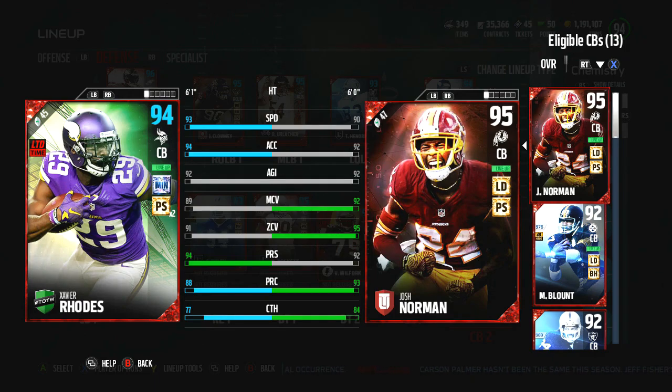With the combination of Rhodes and Josh Norman, I'm hoping to be more consistent defending the pass - because I struggle stopping people's offenses a lot. This is why you spend coins on Josh Norman and Xavier Rhodes, so you can match up better against whatever they have on offense. You have more of a chance to stop their threats - we're just looking for an opportunity to stop their offensive weapons, hopefully get the ball back on offense, tack on more points, and come away with the victory.